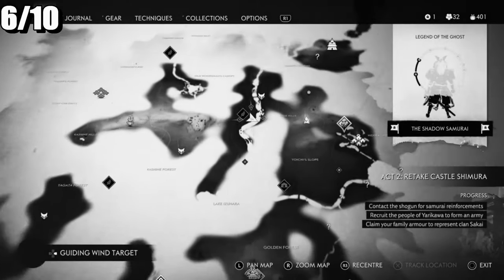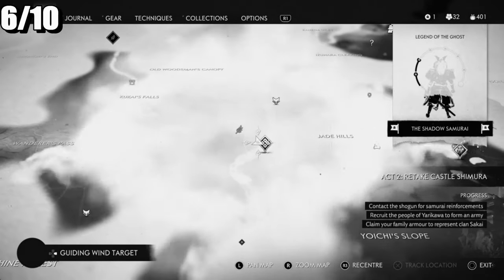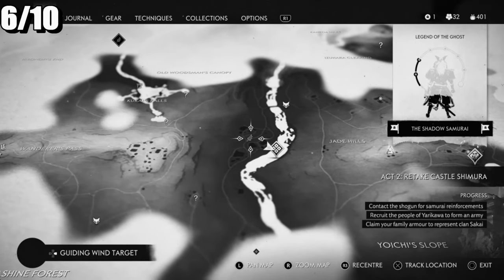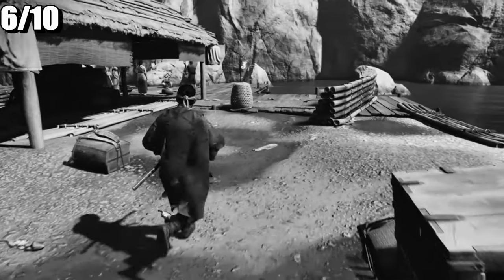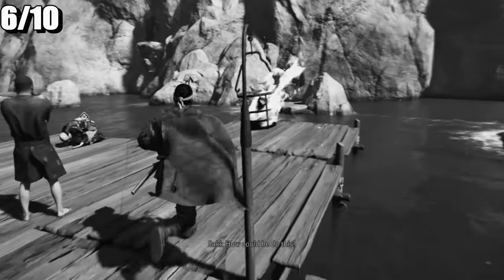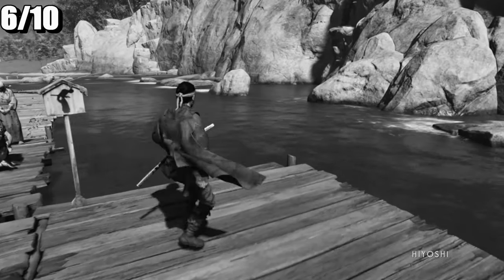The next one is going to be at Kenshi Village. You're going to liberate this area as well. Once you've liberated this area, come to the river - as you can see here, there is a bowing spot.